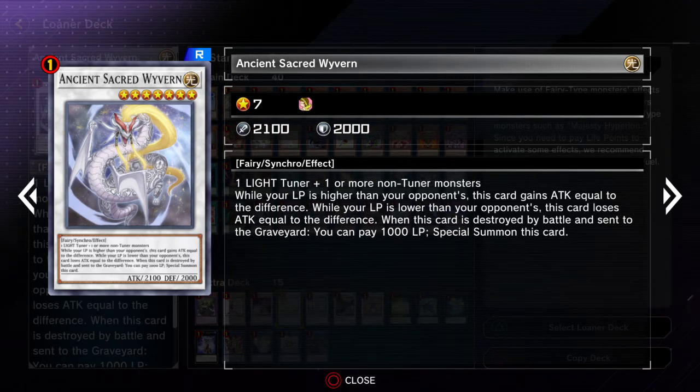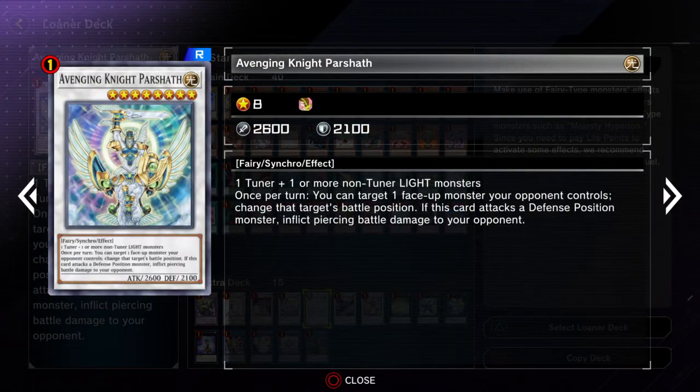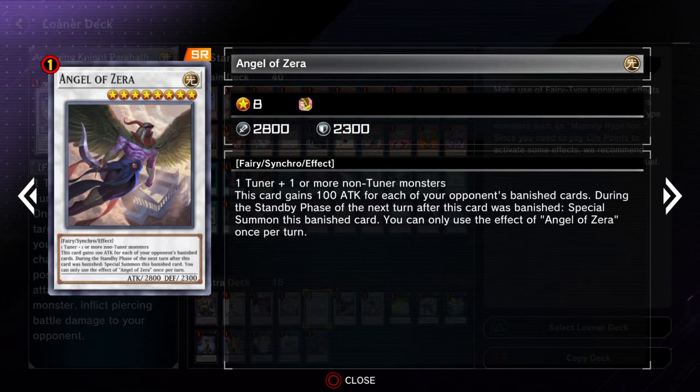Still not too bad if you're still missing Sanctuary in the Sky. And then Ancient Sacred Wyvern is basically an attack manipulator based on the difference between life points of you and your opponent, so it can be pretty good. Also it can special summon itself out, and that effect is not once per turn, so if it keeps getting destroyed by battle, you can just keep special summoning it. And then this one can change the battle positions of your opponent's monsters, and also the piercing battle damage is pretty cool too — maybe to finish up games.